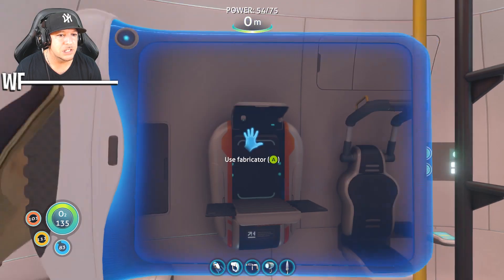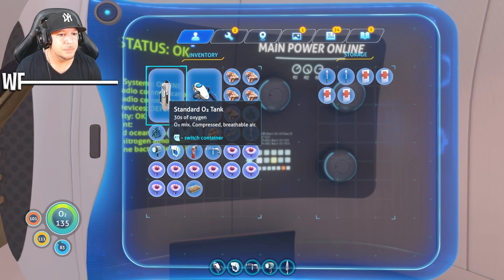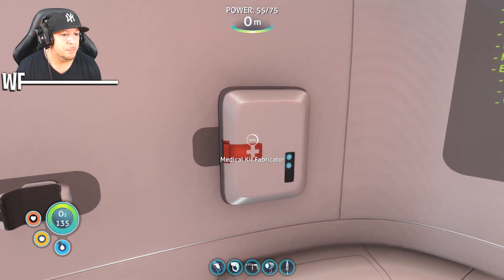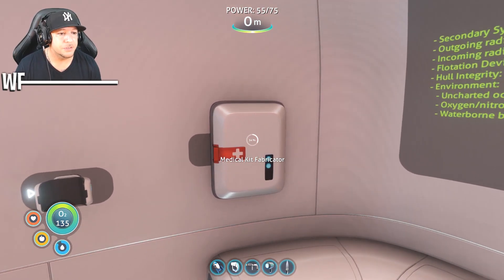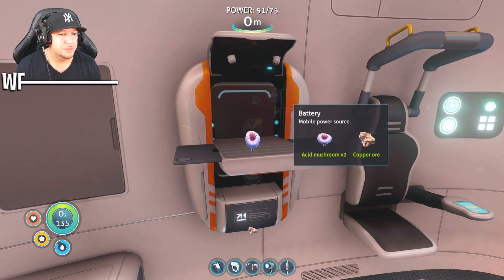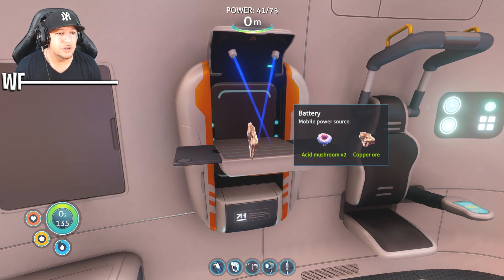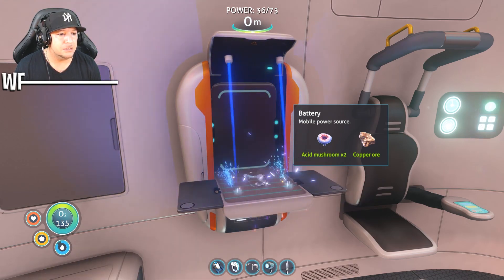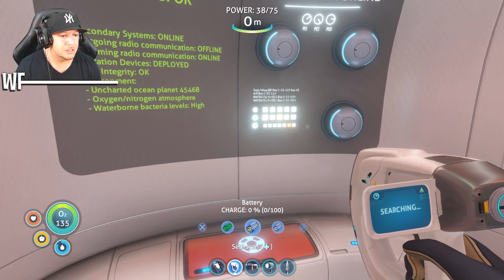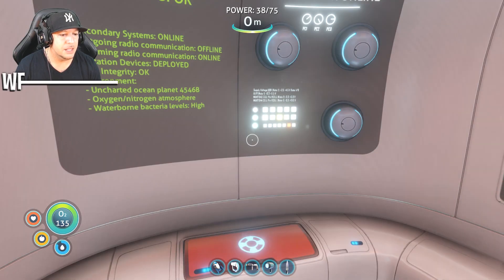That brought us up to 135 seconds — GG boys. Now let me grab all my other stuff back. Every time you come in here, check your med kit fabricator because you do get a med kit every so often — always take it out so it can regenerate another one. I'm going to make myself a couple of batteries because these go so quick. I made four batteries, I should be good. Let me check my equipment and put batteries in anything that needs them.